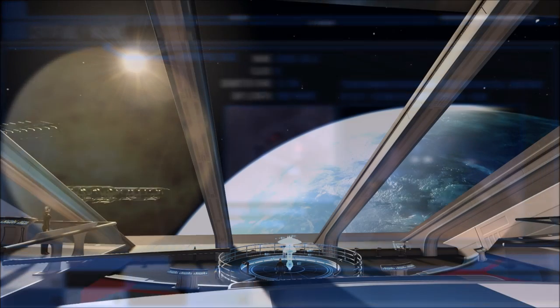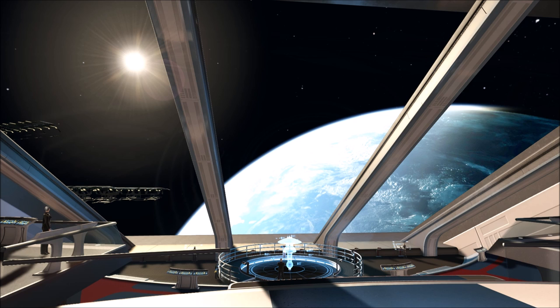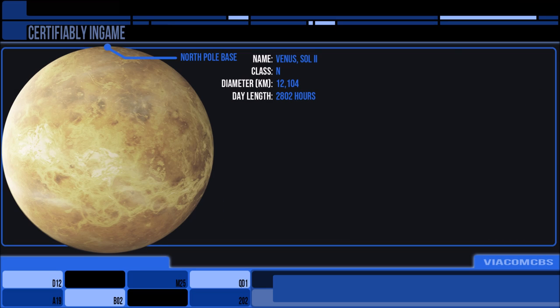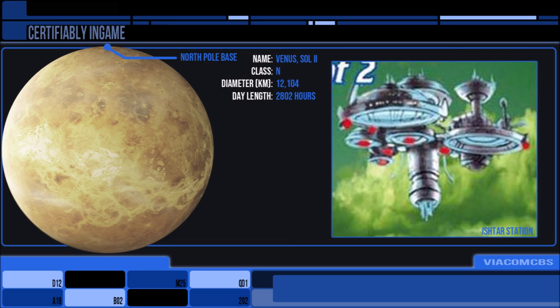There is still an agricultural facility on Venus's surface, and Starfleet has its Venusian campus for training purposes. In orbit, joining the shipyards, we have Ishtar Station which manages the terraforming efforts.